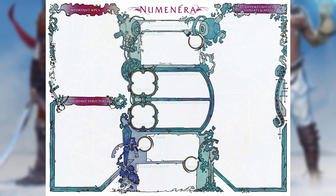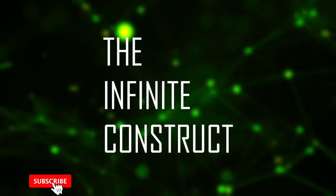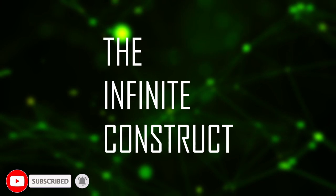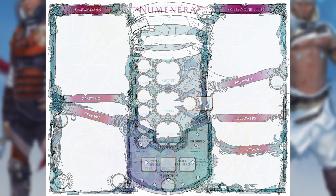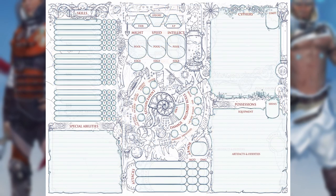As a note, for the purposes of this video, I will not be going into the community sheet provided in the character sheet pack, nor will I go into detail on the character portfolios. Those sheets will be covered elsewhere on the channel, so be sure to subscribe to the Infinite Construct for more Numenera and science fantasy content. The four sheets we'll be taking a look at include the Numenera Discovery character sheet, Destiny sheet, the Legacy Numenera character sheet, and the Into the Ninth World sheet.